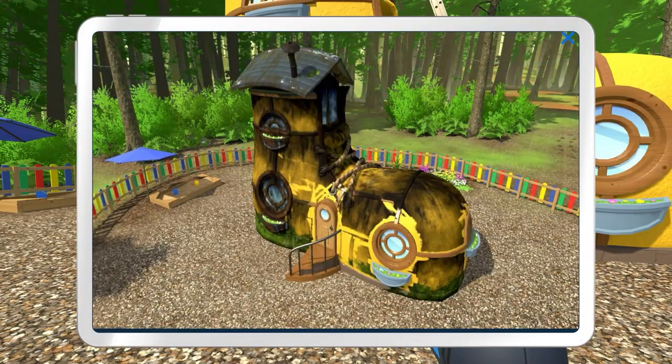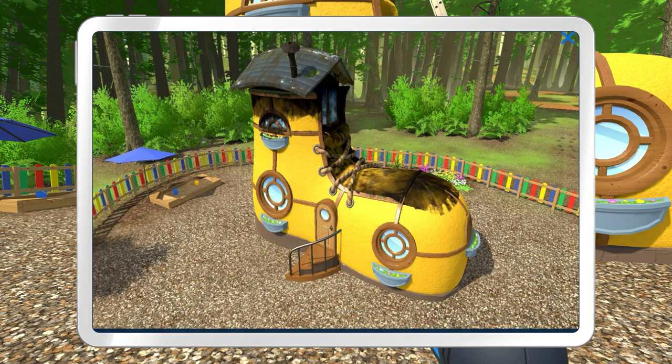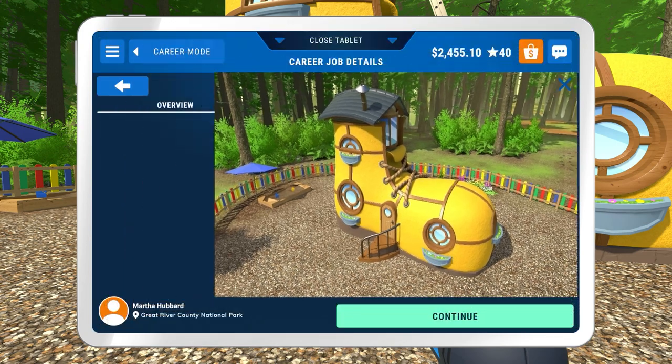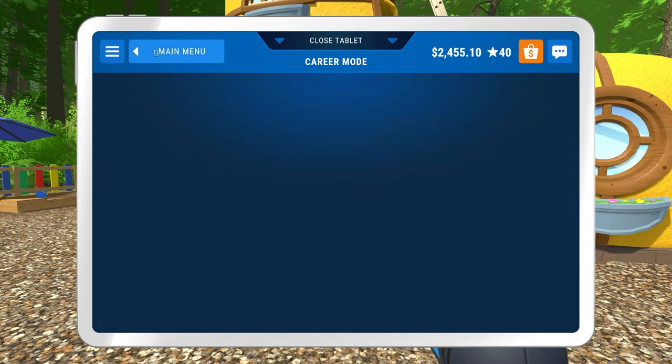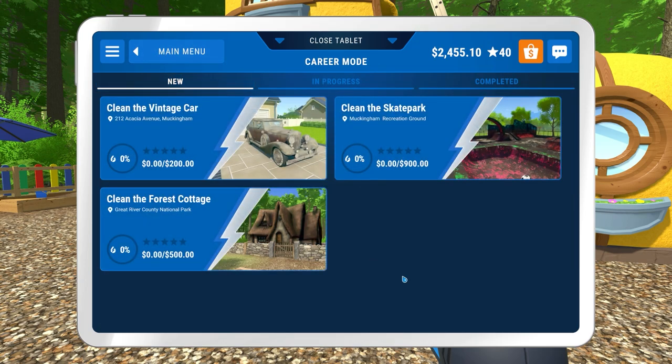The job completion message says: the play school looks bootiful - very good. The children are so calm now, I can hear the birds of the forest again and the wind rustling through the leaves, and even my own heartbeat. So we have now unlocked clean the forest cottage - which looks nightmarish - and clean the vintage car.